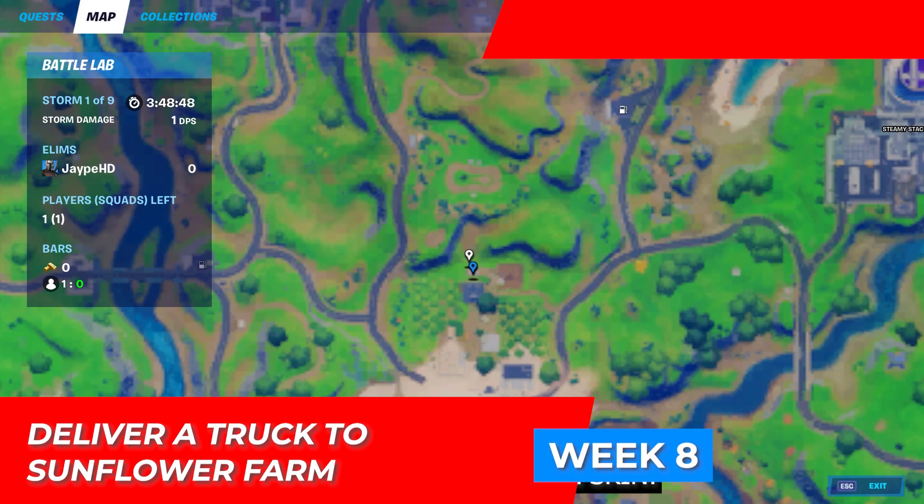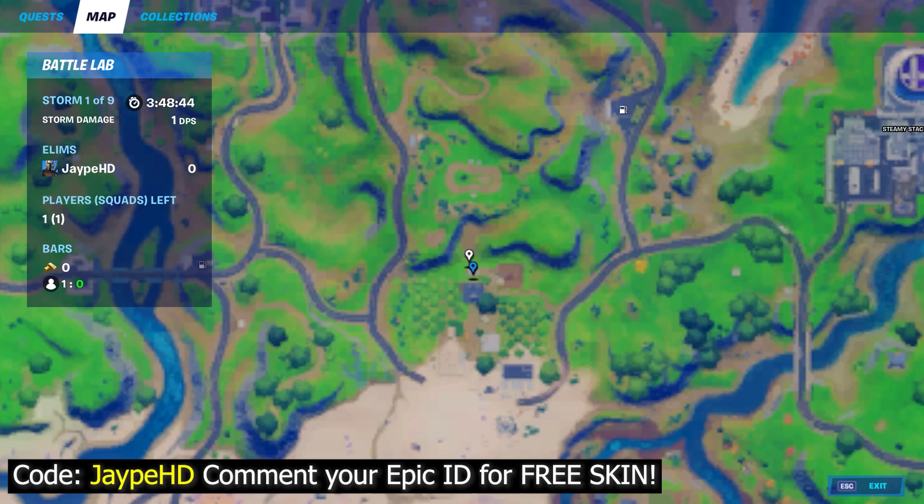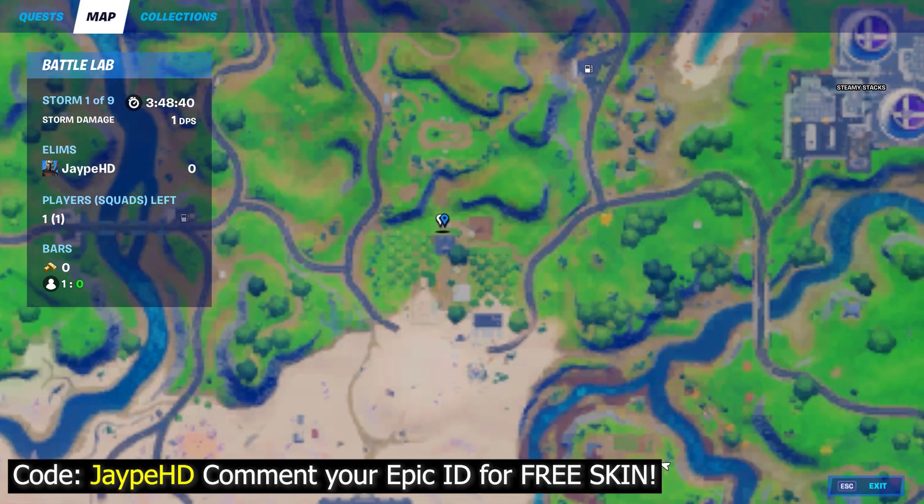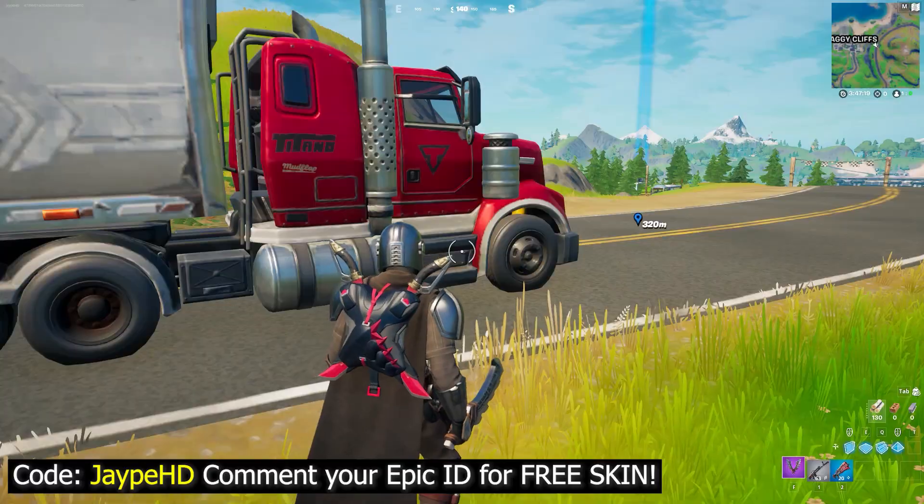For the next challenge, you need to deliver a truck to the Sunflower Farm. This is the location of the Sunflower Farm as you can see on the map, right here. You just need to deliver any truck to the Sunflower Farm to complete this challenge easily.